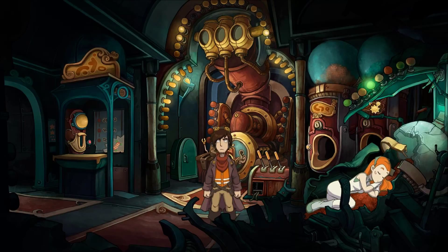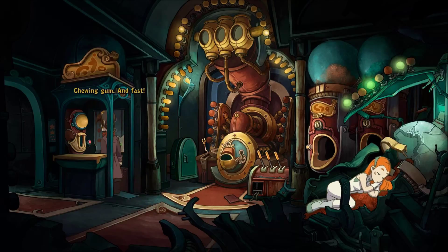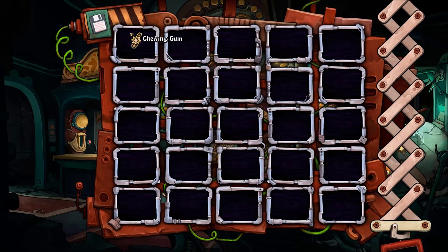It kind of looks like we're in a food place or maybe a candy store, considering there's gum and cotton candy and things like that. Let's take a look at the chewing gum dispenser. This doesn't say anything about flavors — there's a dancing cockroach depicted instead with a hat and a cane. That's stupid. Chewing gum... and fast. I want chewing gum. Voice control seems to be broken. Alright, so now we have some chewing gum.